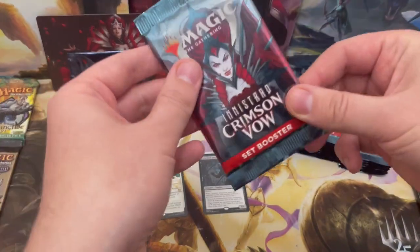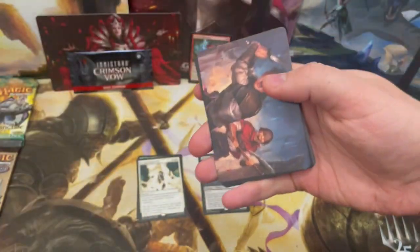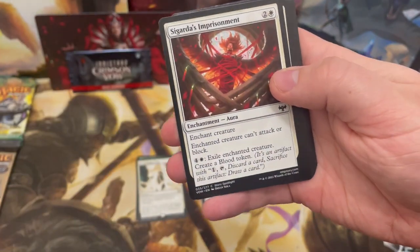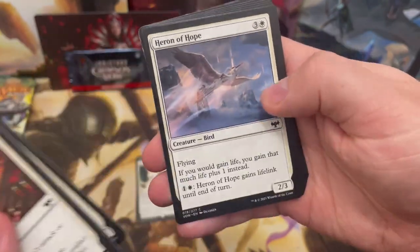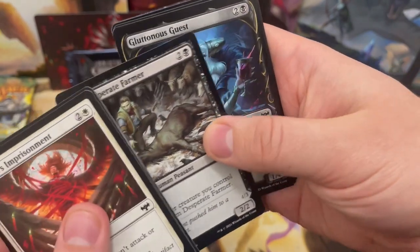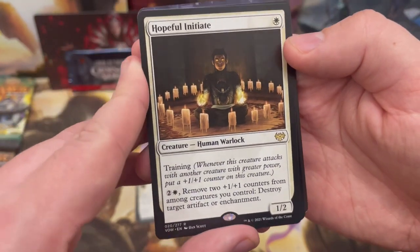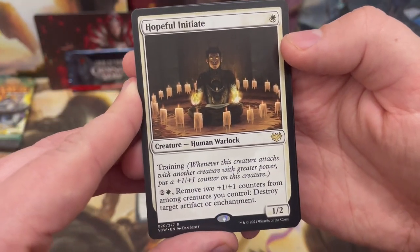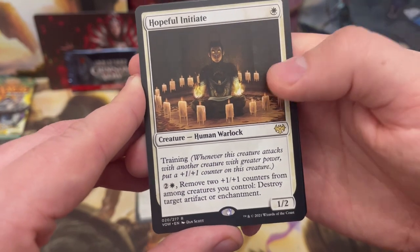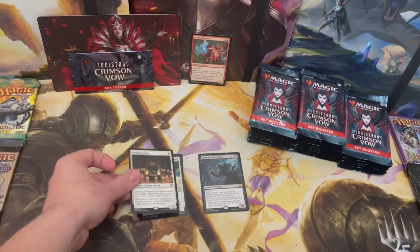I want to say a big thank you to all the support for Decktober. It was so fun to do 31 decks in 31 days — hard but very fun. Smashing through the white rares now: a one-drop human warlock with training that gets a +1/+1 counter whenever it attacks with a creature of greater power, and a foil Evolving Wilds.